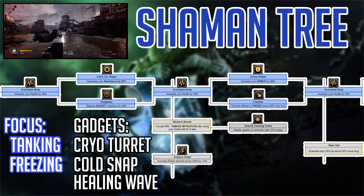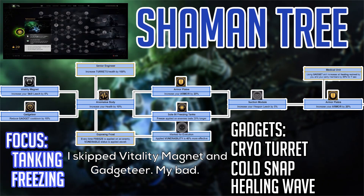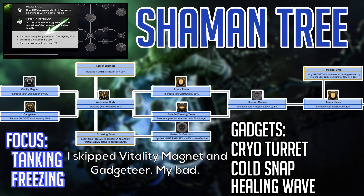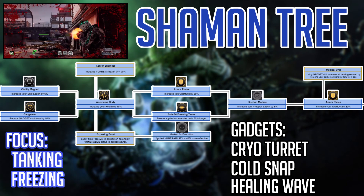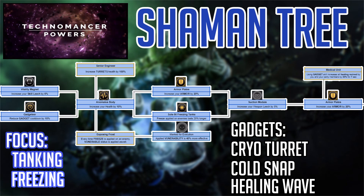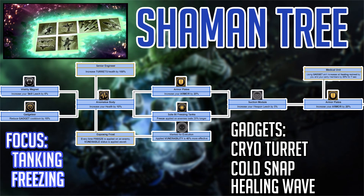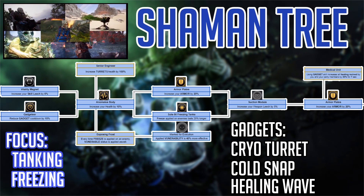We have another Anomalous Body, and from here we have two Keystone abilities. Senior Engineer increases turret HP by 100%, which sounds crazy helpful. Then we have Exposing Frost, which gives enemies with the freeze effect the vulnerable status. This leads to Marked for Execution, making vulnerability on frozen enemies 40% more effective. I think vulnerability will increase the chances of critical hits, so if you have these on frozen enemies, they will definitely die very quickly.